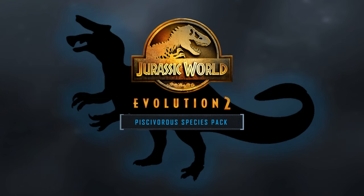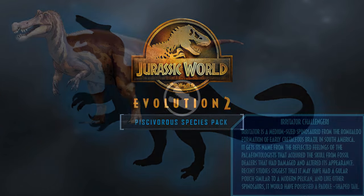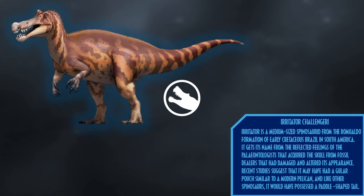Moving on to the Piscivorous Species Pack: Irritator is a medium-sized spinosaur from the Romualdo Formation of early Cretaceous Brazil in South America. It gets its name from the reflected frustration of the palaeontologists who acquired the skull from fossil dealers that had damaged and altered its appearance. Recent studies suggest it may have had a gular pouch similar to that of a modern pelican, and like other spinosaurs it would have possessed a paddle-shaped tail to help with propulsion in water.